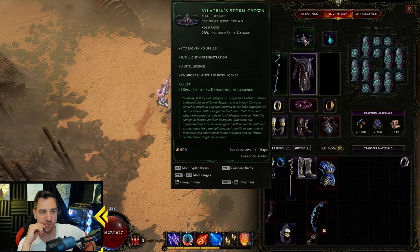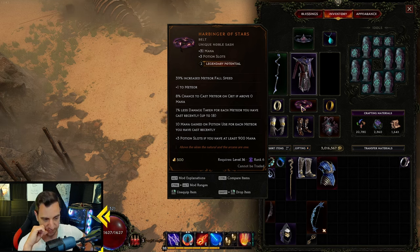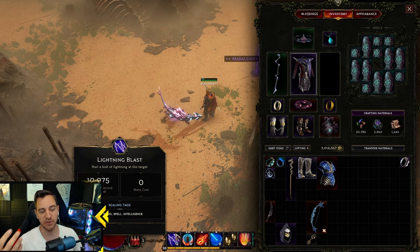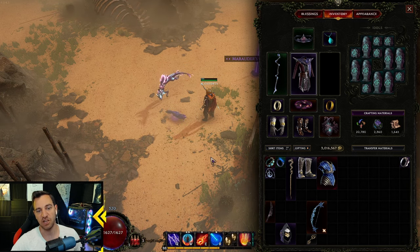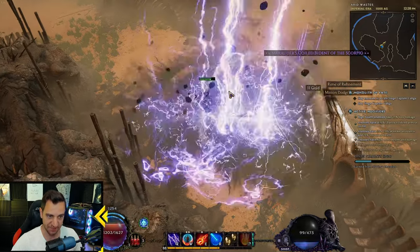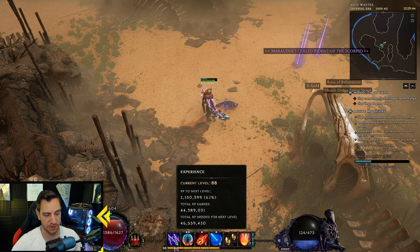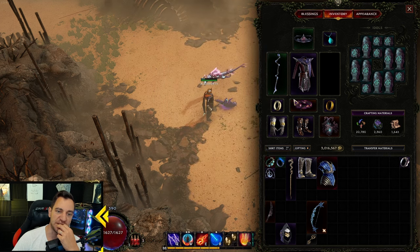The other set item is Vilatria's Stormcrown — plus one to lightning spells, lightning pen, int, shock chance, all very nice. These two plus the unique: down here it says 8% chance to cast meteor on crit if above zero mana. So what we're doing is focusing our lightning blast entirely on critical strikes, critting as much as possible. With each crit, we have a chance to auto-cast the meteor, so you don't have to cast it yourself. For bosses, you don't even wait for the crit — you just keep right-clicking until your mana is empty. It shreds most bosses in just two seconds.